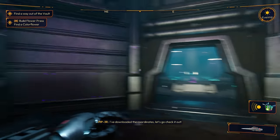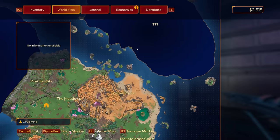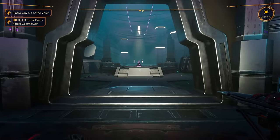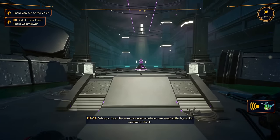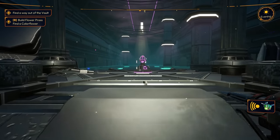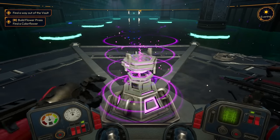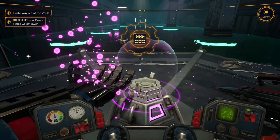Now a cocoon with gas! I found an access request for the coordinates of another shelter. Looks like one of the residents wanted to make their way over there — must have been brave to face whatever they built this for. We need to get to the bottom of this. I've downloaded the coordinates — let's go check it out! That's an island — remember I said I didn't have any way to get over there. Looks like we unpowered whatever was keeping the hydration systems in check. We'll need to find a way to get across.